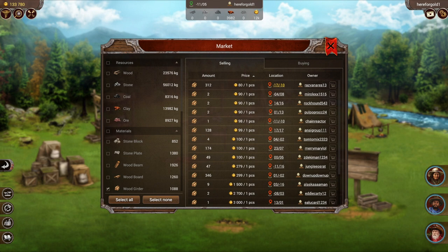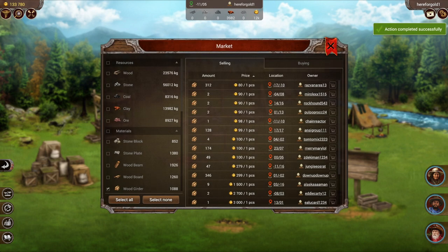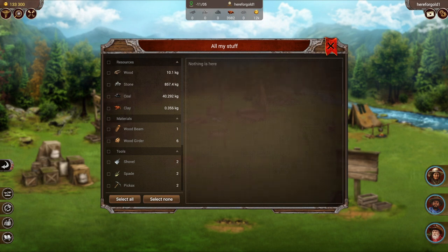It's always a good idea to try and choose resources that are closer to you so you cut down on walking time. I'm going to buy the necessary amount, then locate the 'all my stuff' icon and find out exactly where these resources are so I can go and pick them up.